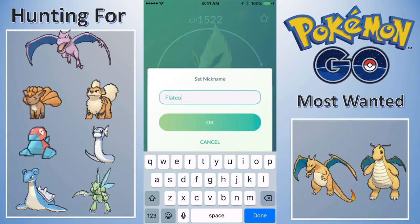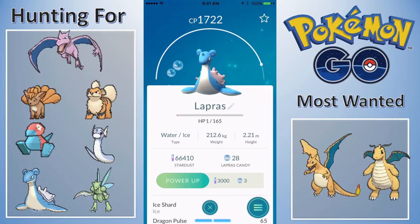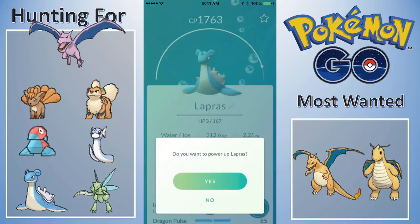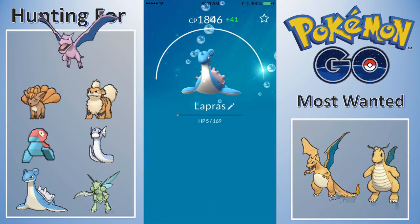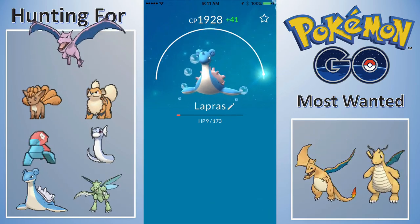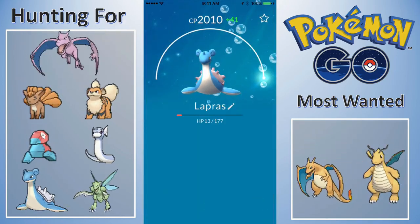Now the major part I wanted to do — we've got a ton of candies and I've actually lost a lot of Stardust. Let's power up this Lapras, an injured Lapras since he was at a gym, up to 1805. This Lapras is going to be beastly — I want it to be my first over-2000 Pokemon. It's going to easily get there. Up to 1928, 1969, 2000, 2010, and I can't power it up anymore — not high enough level. So 2010 Lapras!